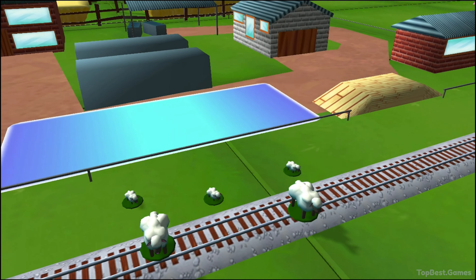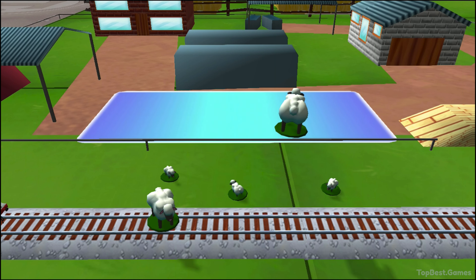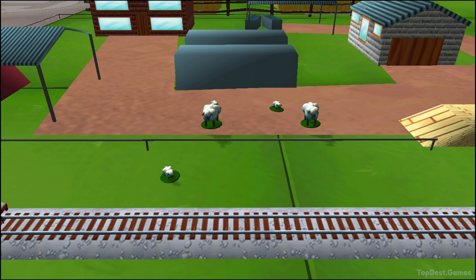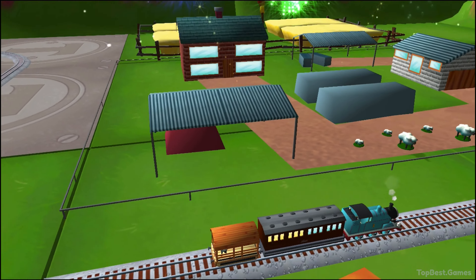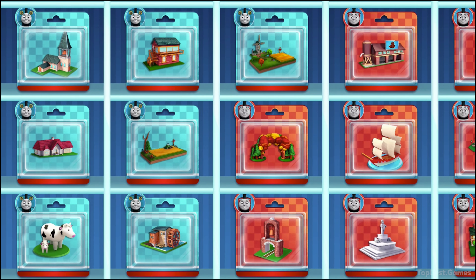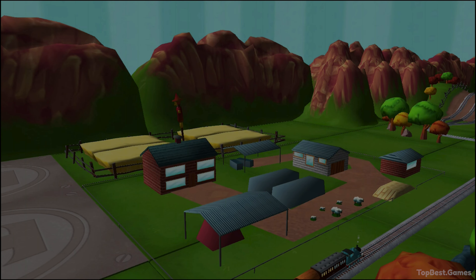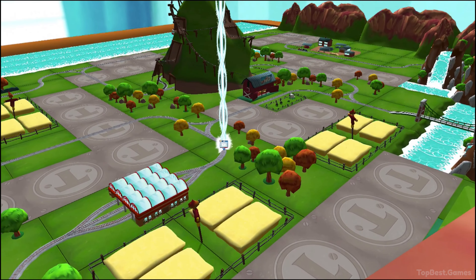Bubbling boilers! Some sheep have wandered off from the farm. Can you help by dragging them back into their pen? That's perfect. Thanks for helping your engine out. Choose a new surprise pack. Can you find your way to the surprise pack? Look for the giant beam of light.